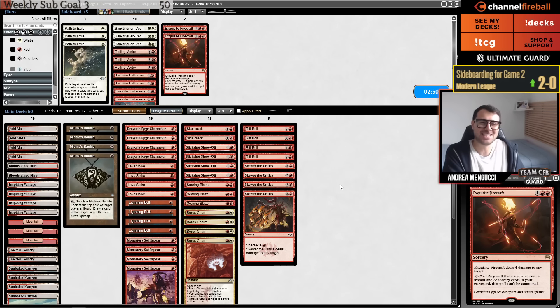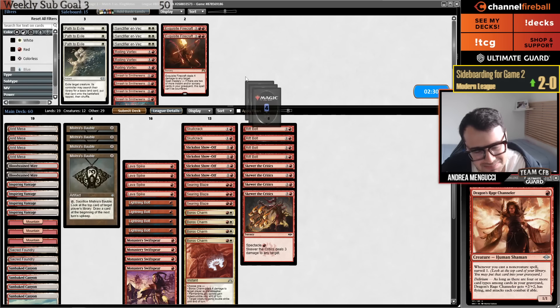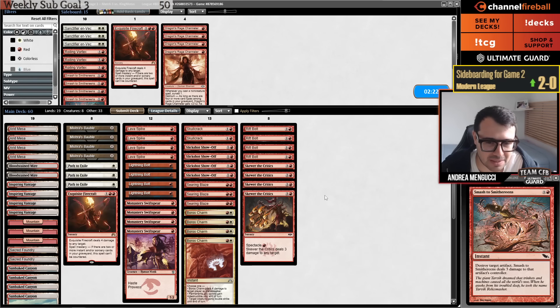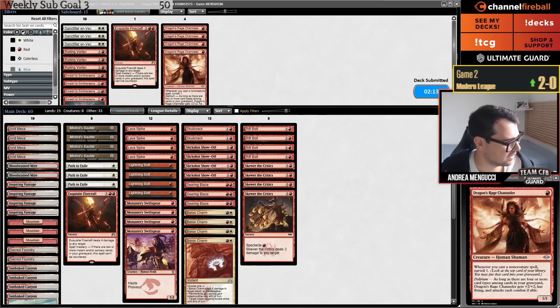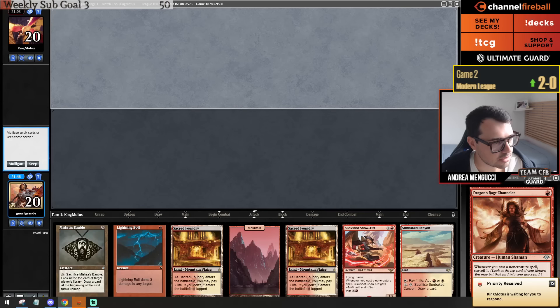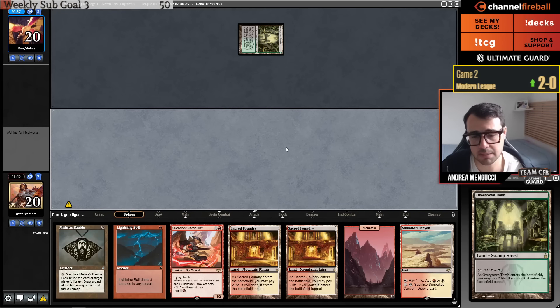It has happened every round so far this league. Once again a four-land hand, but I think once again it's a keep. Is Sanctifier good against Yawgmoth? No, I don't think it is — it puts him also to six and starts with a tapped Overgrowth. How about I start with a tapped land as well? I want to keep Bolt for after the Show-Off. Show-Off is really good against Yawgmoth.